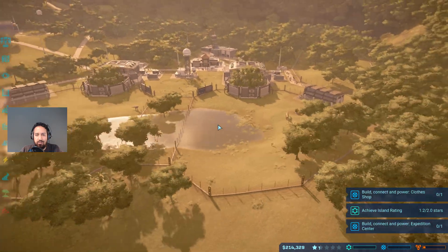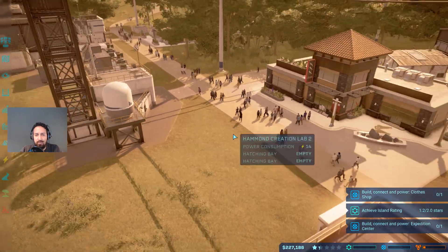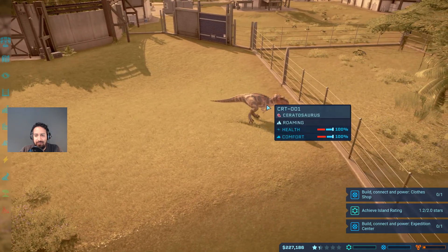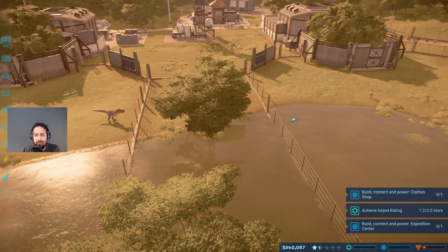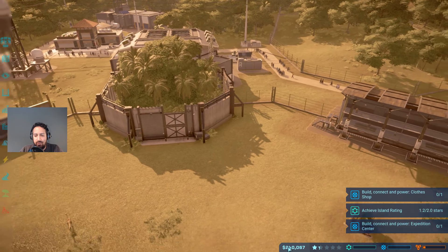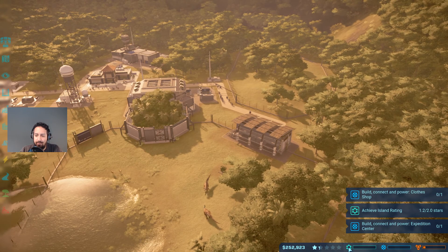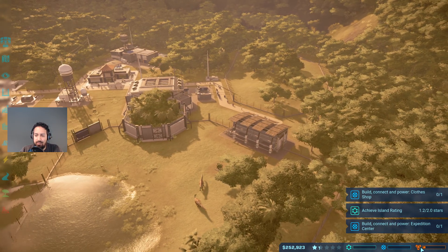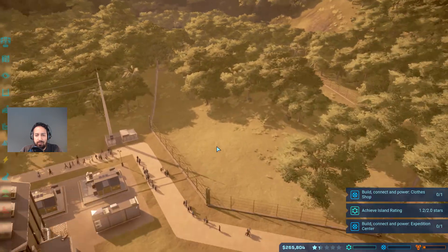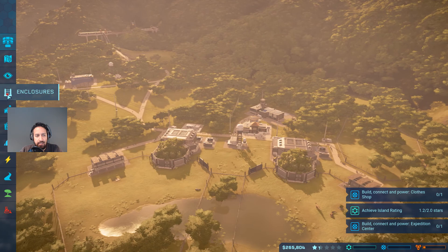I'll accept that contract. A clothes shop is pretty important - it gives us a little more fun factor. Look how many guests we have - this place is full! The dinosaur is doing good. He can smell the dinosaurs over there. We have 240,000 now. We're doing okay with regards to security and the trust factor - that's pretty good.